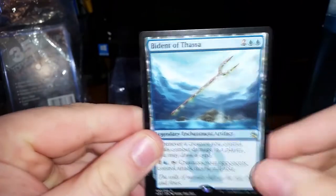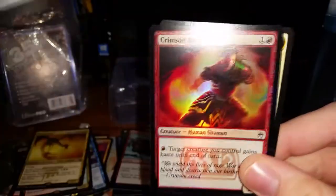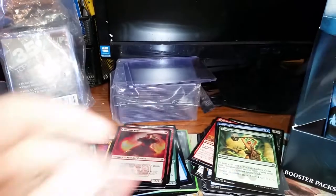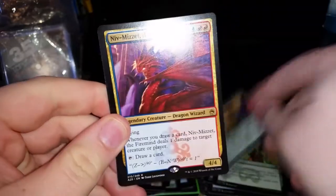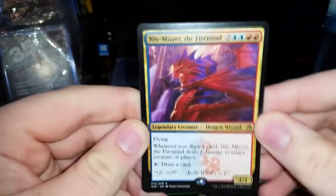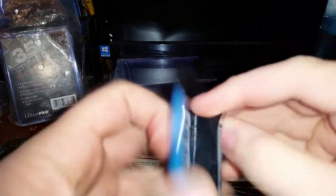We're down to 11 packs including this one — halfway through the box — and we've only hit one really decent card, so I'm hoping the second half has some stuff in it. Otherwise this is a total flop. Pack 12. We have Undead Gladiator, Invigorate, Genju of the Spires, and Bident of Thassa — whenever a creature you control deals combat damage to a player you may draw a card, and you can pay to make creatures your opponents control attack this turn if able. We have a Foil Crimson Rage, and an Angel.